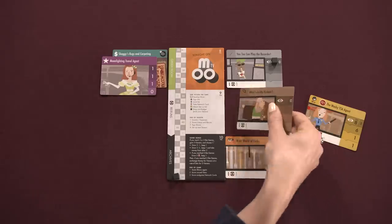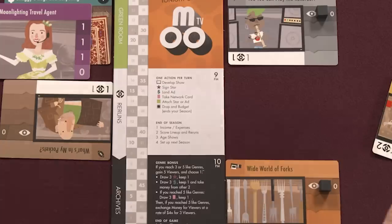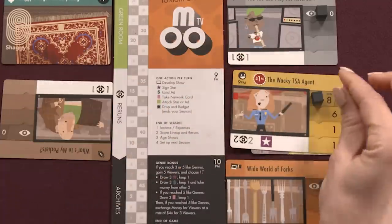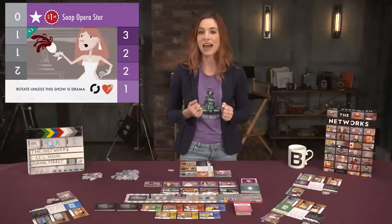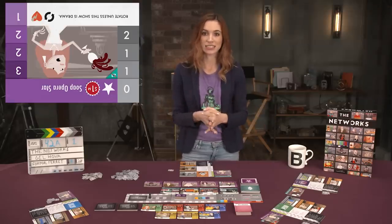The player must now cancel one of their shows, placing it upside down in their reruns section, discarding any ads or stars on the show to the bottom of their respective decks. They may then place their new show in that time slot, along with any stars or ads they want from their green room, placing the black cube on the first row of the viewership. If placed in its preferred time slot, a show grants bonus viewers in its first season. Shows are limited by the number of ad or star symbols listed in the prerequisites. Additionally, some stars and ads have conditions which, if met when assigned to their show, means they can be rotated to their more valuable colored side. Otherwise, they use their gray side statistics.